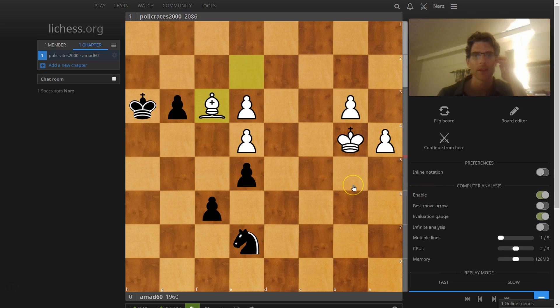So here we have black to play and win. Both sides have a minor piece, and both sides have pawns that are trying to queen. I'll give you five seconds to think about it, or more — you choose if you want to pause.